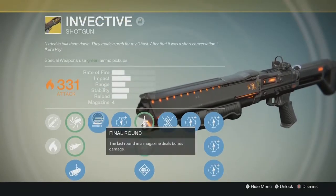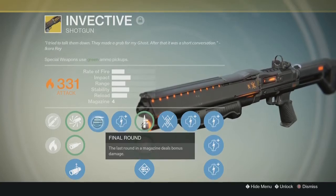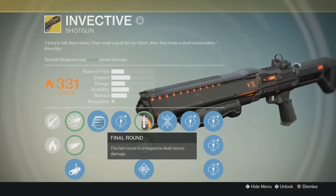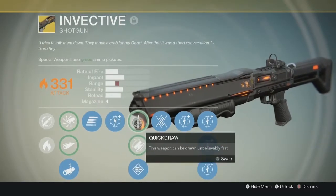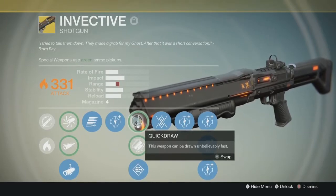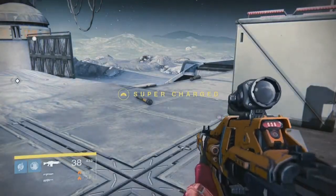The first perk is Final Round — the last round in the magazine deals bonus damage. It's a very noticeable increase. I'll be popping an enemy taking one or two shots, but when you get that final round you're gonna kill every time. It also has all the damage upgrades to get to 331 — I got this after The Dark Below dropped so it is a 331 weapon. It also has Quick Draw, so the weapon can be drawn unbelievably fast.